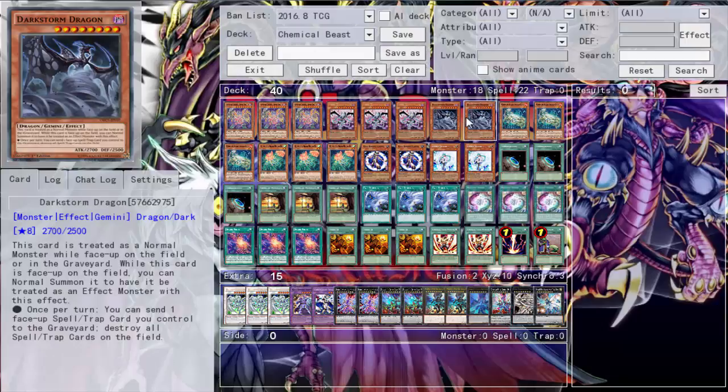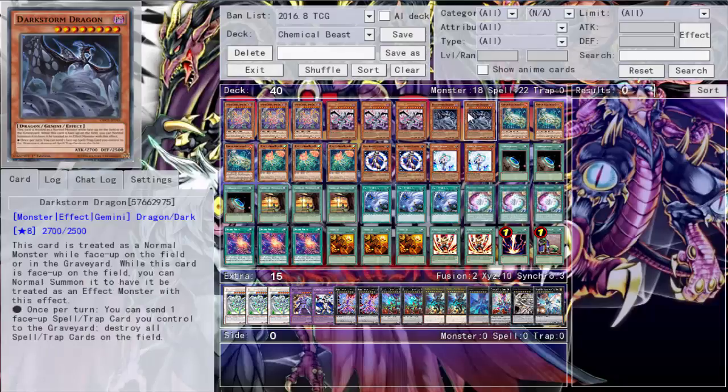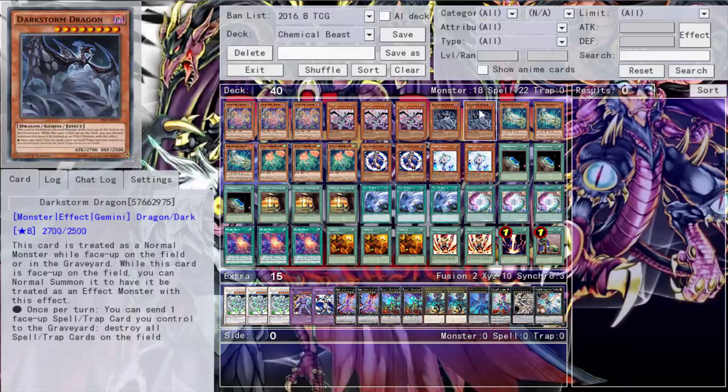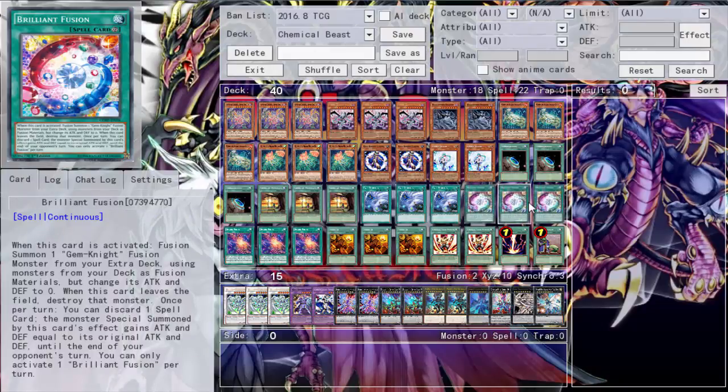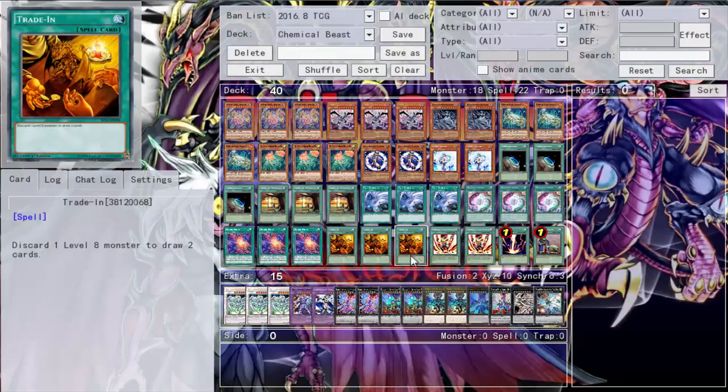I ran two Dark Storm Dragons. I ran these over the other Level 8 Chemical Beast — at first I was running that one but took it out because I didn't like it. A lot of those effects are just 'summon a Gemini monster,' and I already have my field spell for that. If I have multiples I can discard with Harpie's Feather Duster, and I have Brilliant Fusion sitting there doing nothing. So I went with two Dark Storm Dragons over the two water Chemical Beasts.